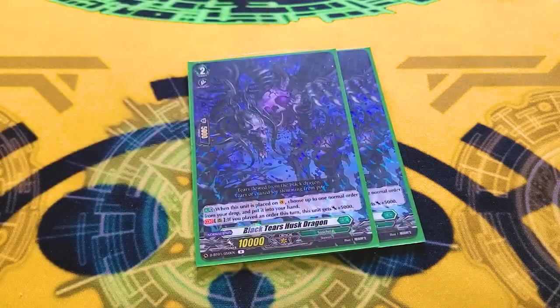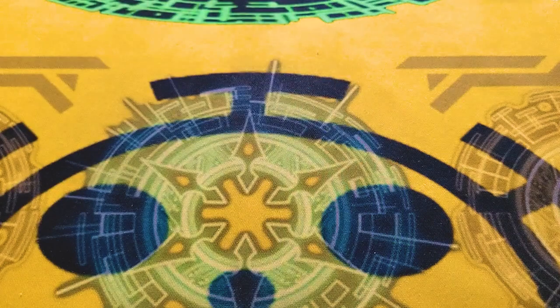We also have Black Tears Husk Dragon — two in the main, because it's a 15k beater if you played an order, which is good. It helps hit numbers. If you give it an 8k booster, it hits 23, which forces a 15k drop off of any Vanguard.